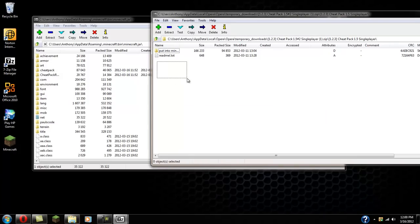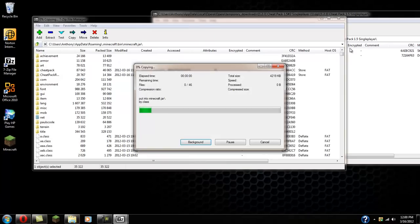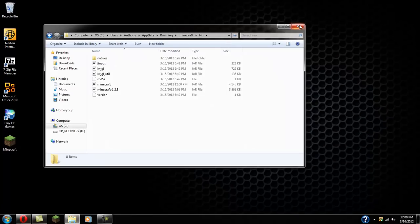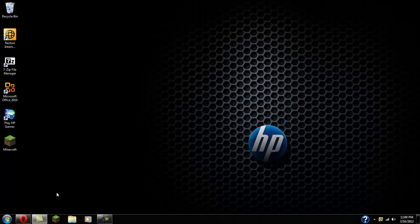Now that you have this, go ahead and drag the mod files into there. A little screen will pop up — click yes. In general, close that folder, then exit out.